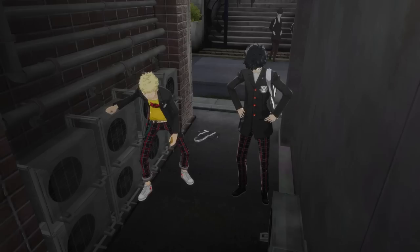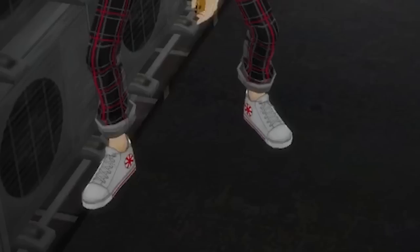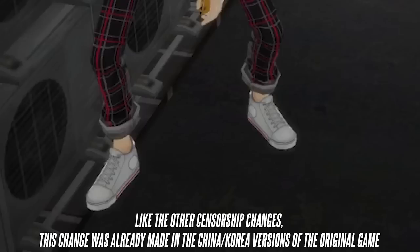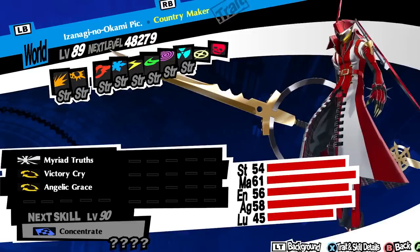Here's something that got removed that you probably never even noticed existed in the first place, but now that I'm pointing it out, you'll never be able to forget it. The shoes that Ryuji wears have the Japanese rising sun symbol on them — or at least they did, but this has been removed in the new port. The rising sun symbol can be associated with Japanese imperialism, which makes it a controversial symbol in Korea and China.